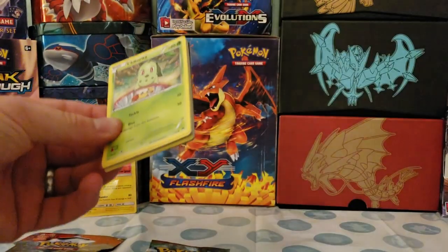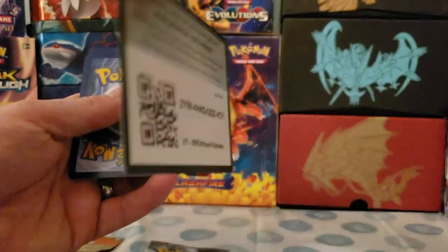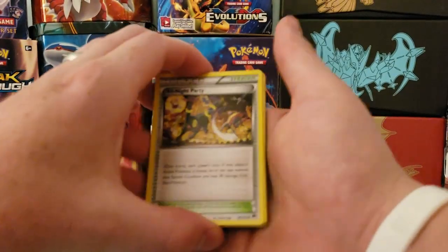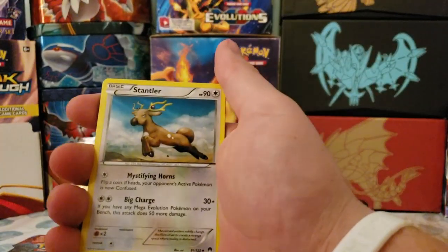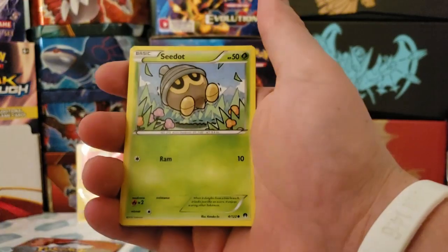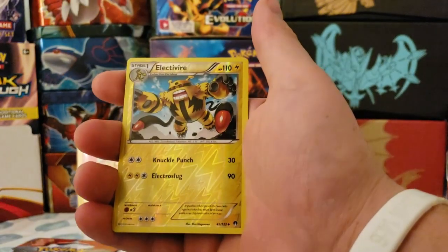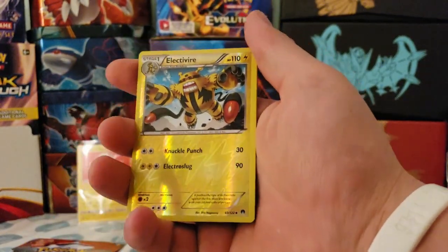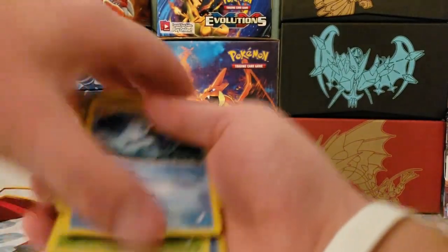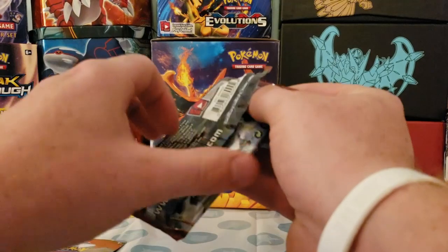These packs are really easy to open. We got the code card. All Night Party, Stantler, Slowbro, Chikorita — nice reverse holo Electivire, and a Golduck for our rare, regular rare Golduck.